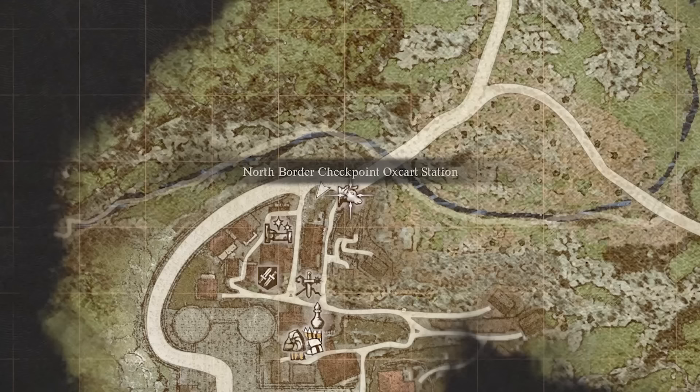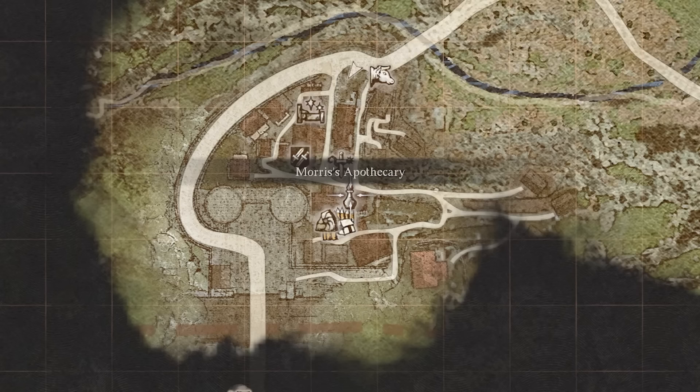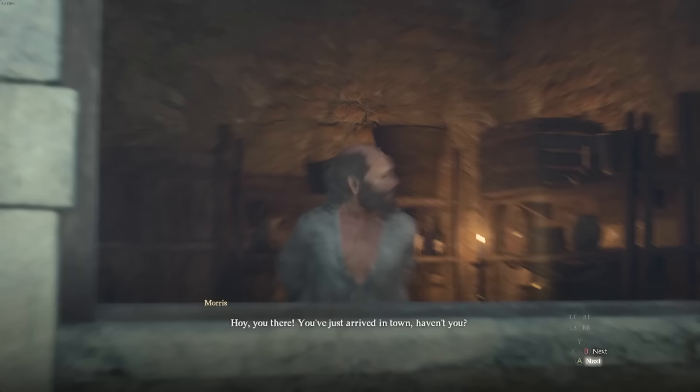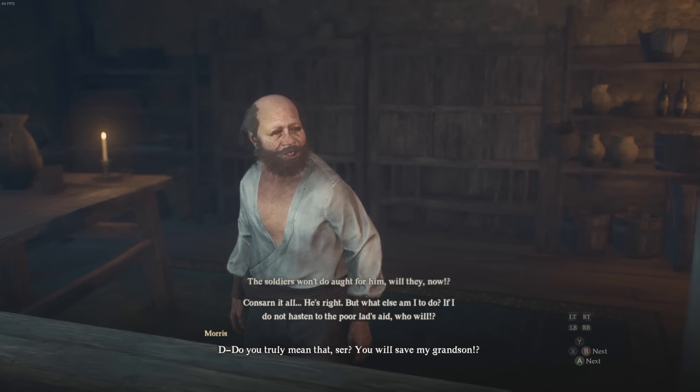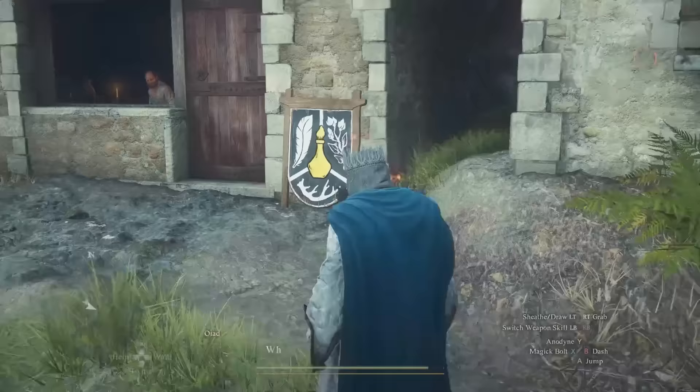Once you make your way to this town, go ahead and make your way to Morris's Apothecary right over here. Once you get close enough to his Apothecary it will start a quest. You'll be able to pledge your assistance, and I do recommend that you do this quest as soon as you get it because this boy's life is on the line. There is time passage in this game, so if you take too long he might die and you won't be able to do the quest.